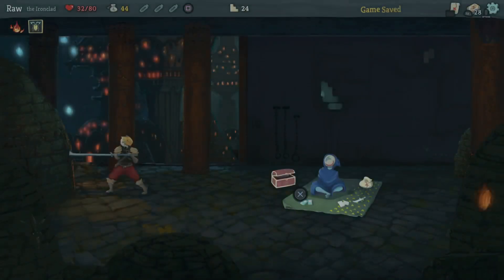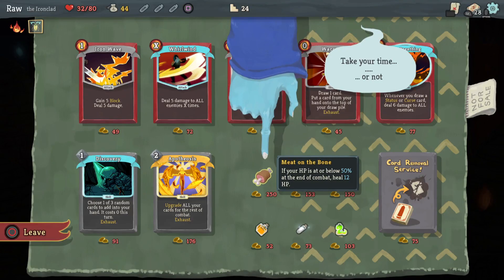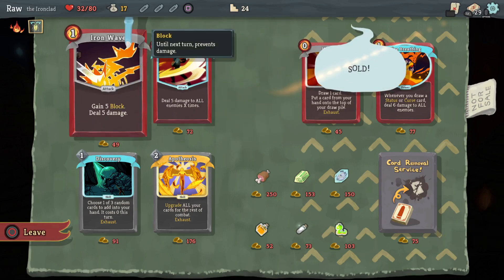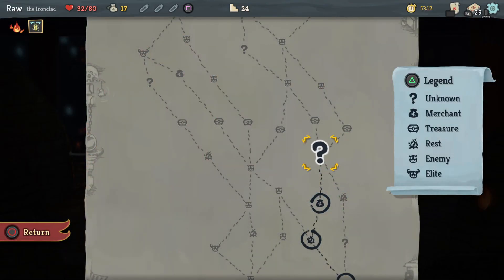What's that shop have for me? If your HP is at 50%... I can't afford it though — I've only got 44. I might as well buy Shrug It Off: gain 8 block and draw one card, because I need some defense. Yeah, we're done. There's no point even window shopping — your boy's hurting.